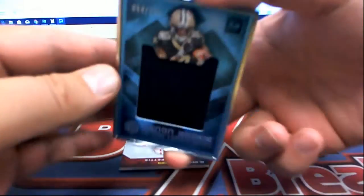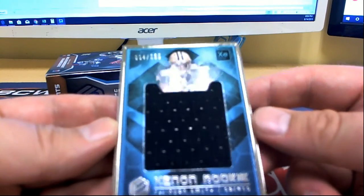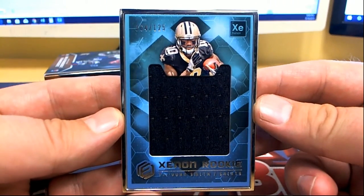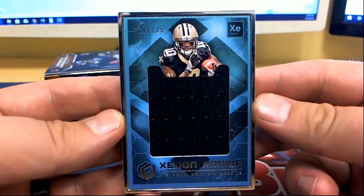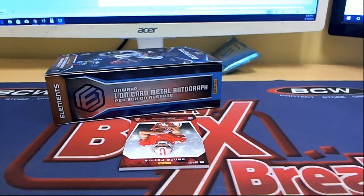Here's our next one — 64 of 125, Trey Kwan Smith. Nice, 4-2-5 right there, and that's the Saints. That is Chris S coming to you, Chris S — nice metal card.